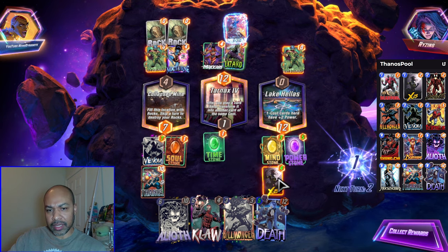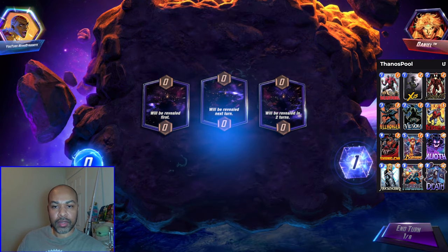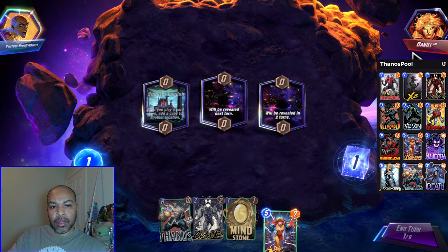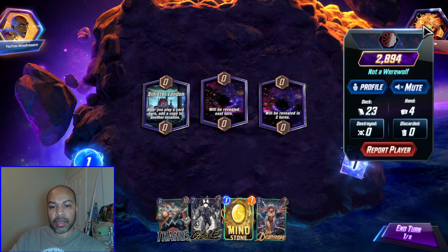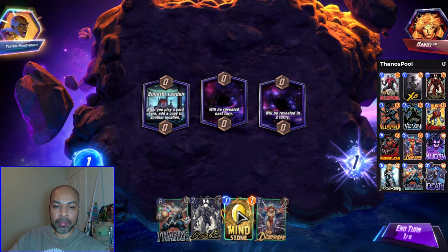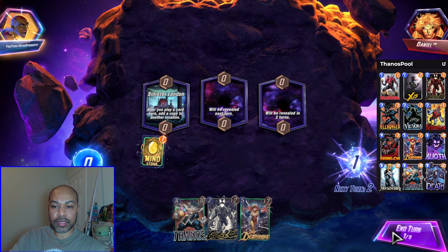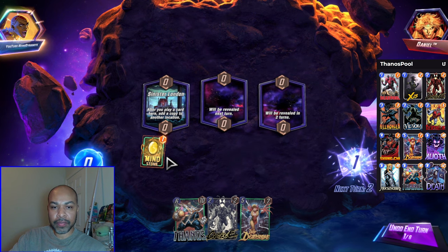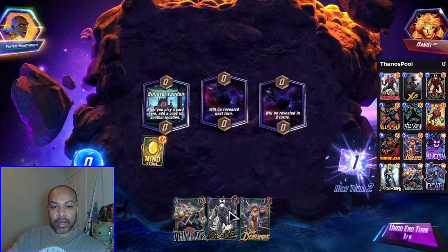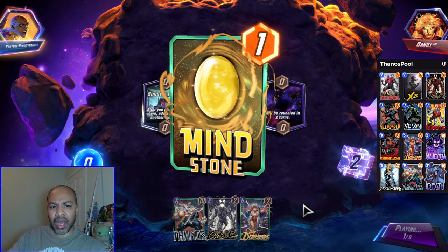Alright, we are against Tanyult. They have an Arishem deck. So we're going to draw some stones. I'm going to snap, because you almost always want to snap turn one Mind Stone. Sinister London gives me a bunch of them. Carnage — I think it fills my hand, but honestly, who cares? Because I'm still getting more draws.